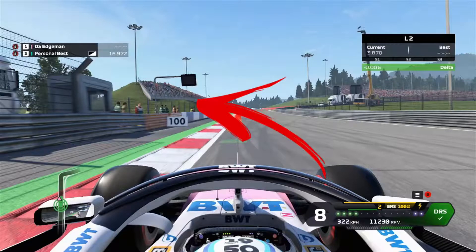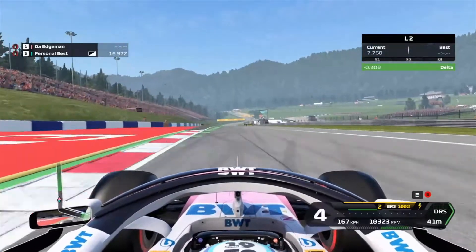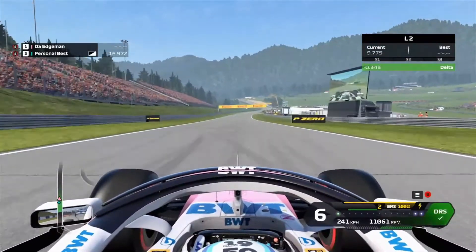At the 100 meter braking board, you want to start applying the brakes here. Once you've slowed the car enough, make sure that you kiss that curb on the inside, then straighten the car out and apply the throttle.